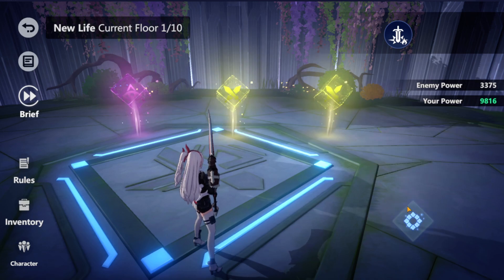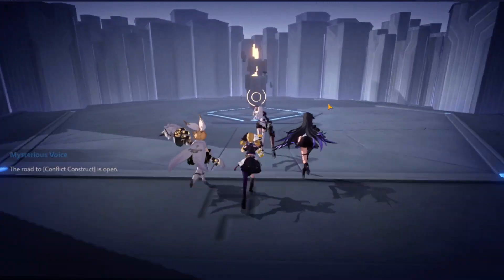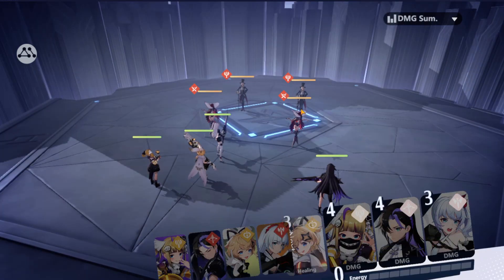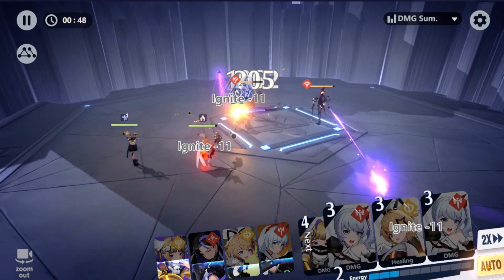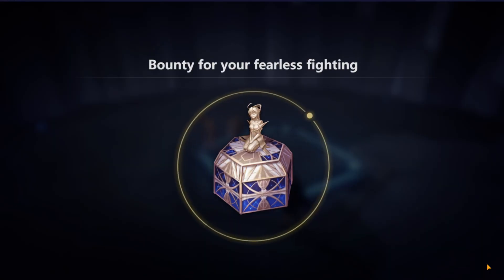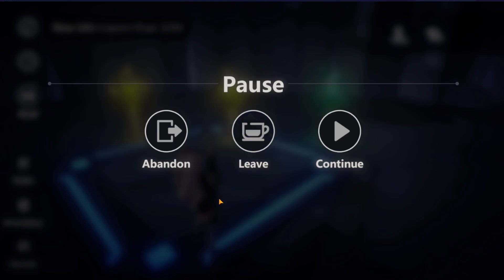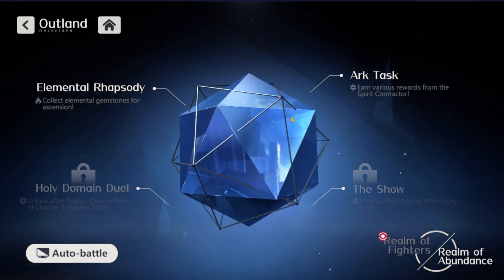I'm going to run one match to show you this. You do all of that and you have a chance to get Plays — make sure to do this every day. If you can't beat it on auto, you need to play manually so you can time attacks properly. Certain characters can even interrupt enemies; others can group opponents together so you can finish them off. This is the type of mode where you apply your buffs and work through stages. Everything from Outland is a must.